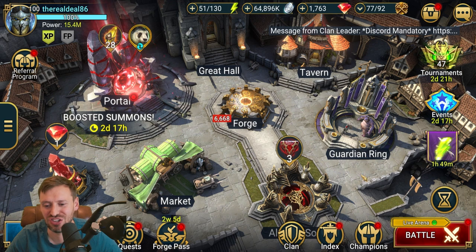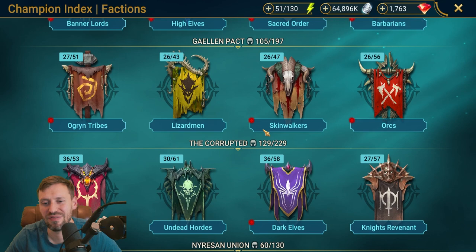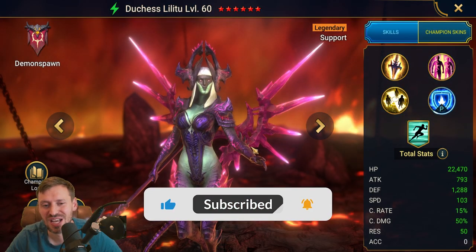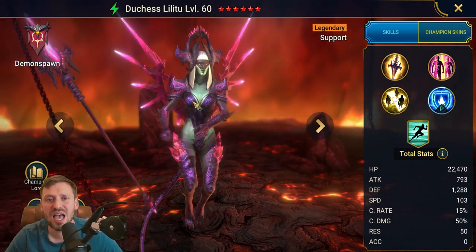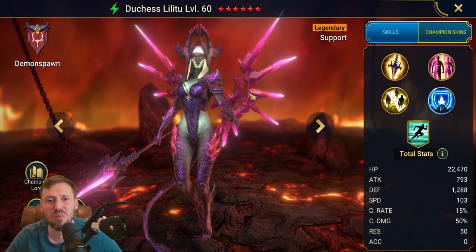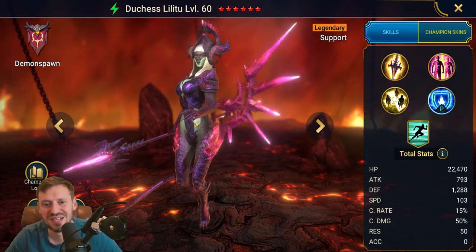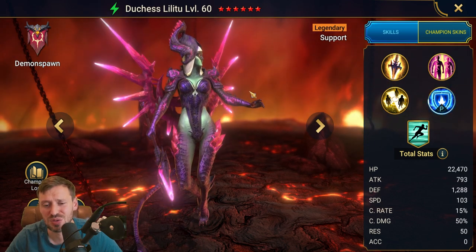Guys, we are on a mission. There is one champion that has been dodging my account for 3.5 years and she is the only non-void legendary champion that I want and need. And of course, it's Duchess. She is the best non-void legendary champion. Any PvE content, she'll carry you hard. Arena, she's just an absolute monster. I can't think of anywhere where she is not top tier. She is just amazing. She's been in the game for over four years and she really has stood the test of time.